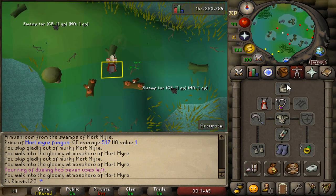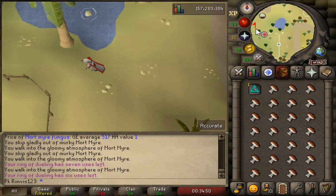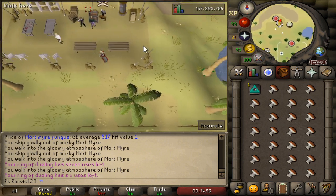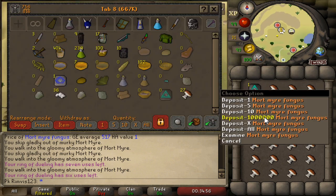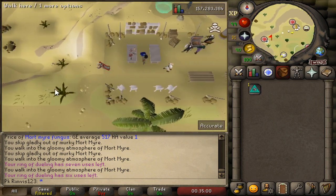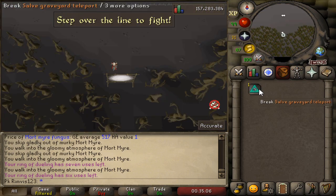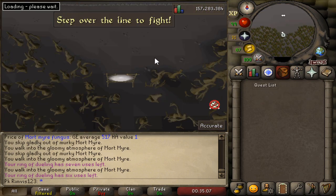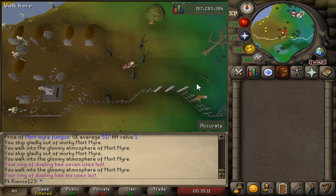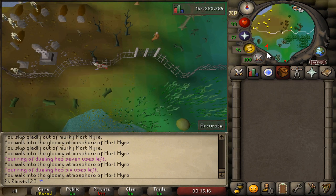Teleport to Clan Wars again. Also, you can actually bank the Soft Graveyard tabs — so you have one extra inventory spot. That's going to add up a lot. You can take one tab each time you bank, which would be even more efficient. For the purpose of this video, we didn't do that.